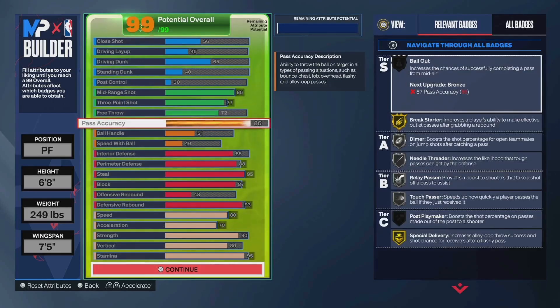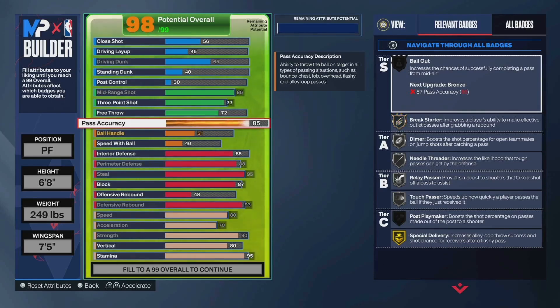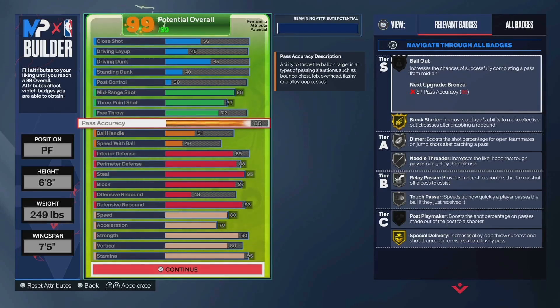86 pass — this may seem odd. Obviously, 89 is for Halliburton and 87 is for bronze bailout. But I'm very obsessed with build names, so I didn't want this build to be a two-way diming mid-range threat or two-way diming spot-up threat — I wanted to keep the hybrid defender name. That's why I went 86. You do get gold break starter, silver needle threader, silver touch passer, silver dimer, all that good stuff. It definitely makes a difference going from 77 to 86, especially on the outlet passes.